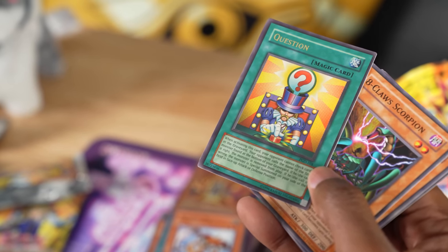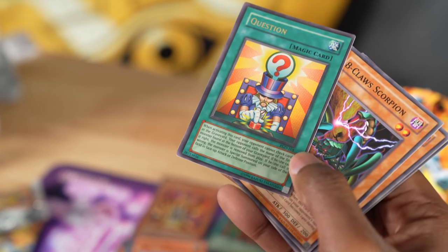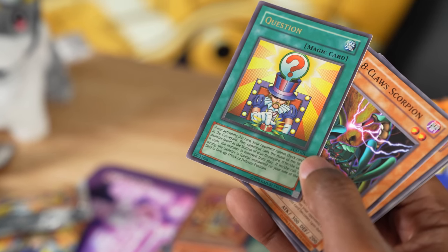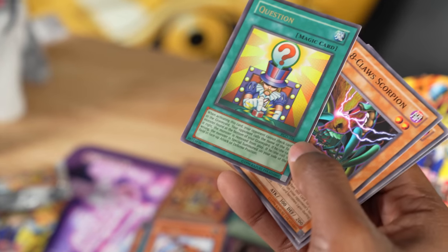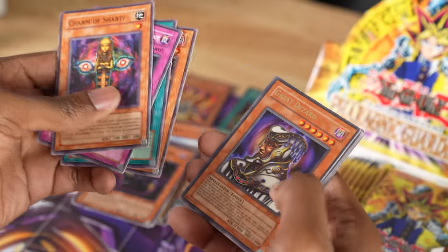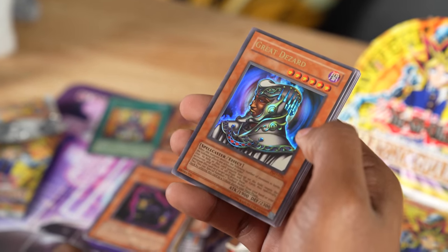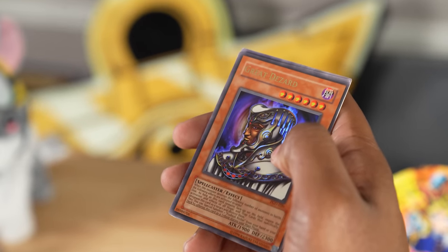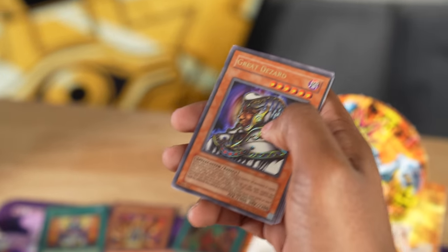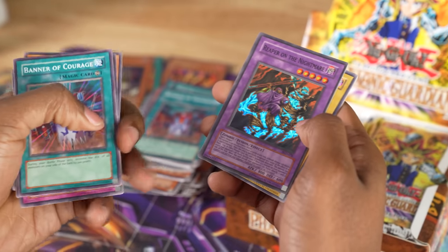If the opponent calls it right, the monster is removed from play. If they call it wrong, the monster is special summoned onto your side of the field in face-up attack or defense position — such a wacky card. Then Swarm of Locust. And The Great Dizard as a second ultra — you can special summon one Fusio Richie from your hand or deck by offering this card as tribute. I just don't see that happening since I don't have a Fusio Richie. Giant Axe Mummy and Reaper on the Nightmare.